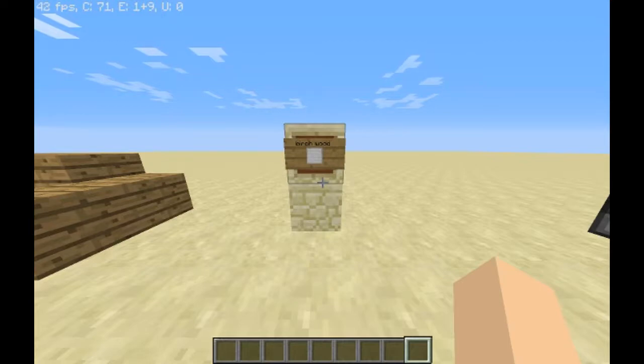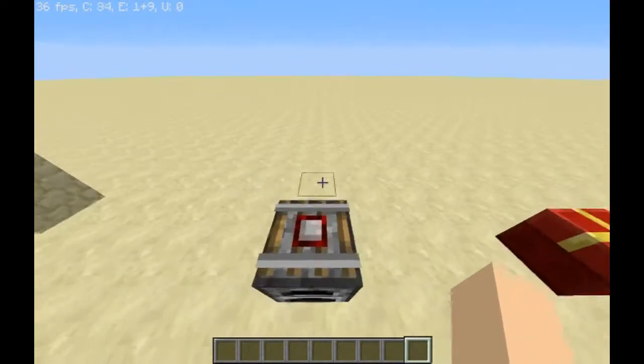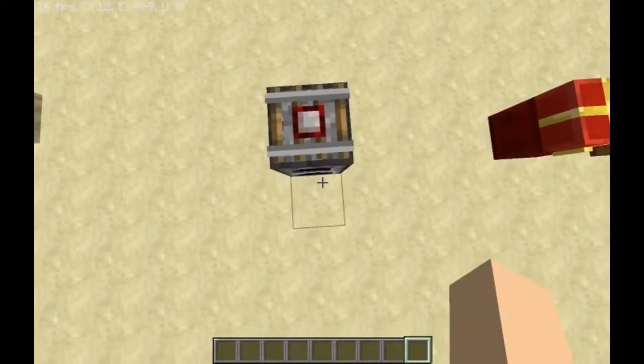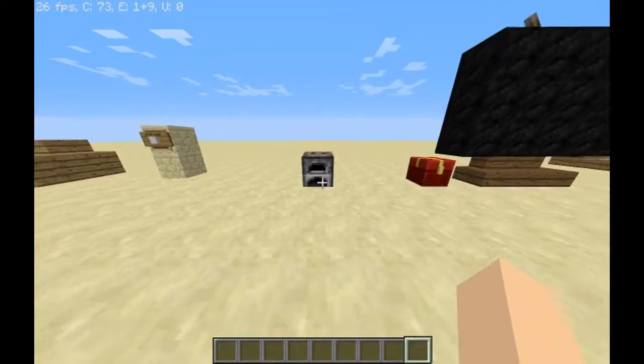Just keep in mind that the block will cover up any words you put in the middle of the sign. But there's a look at it. So this next trick is very simple — it is a detector rail on top of a furnace, which makes it look a lot like a stove. Here it is, very simple.